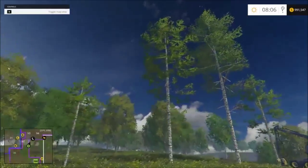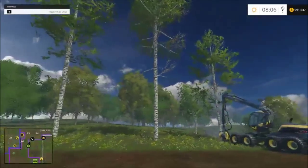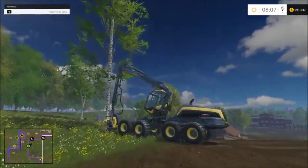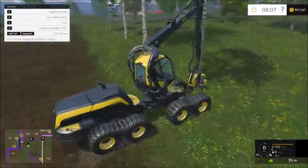The white birch trees come in four sizes: 10, 20, 30, and 40 meters, I believe they are. And they'll add a little bit of a different look to the map in some areas.